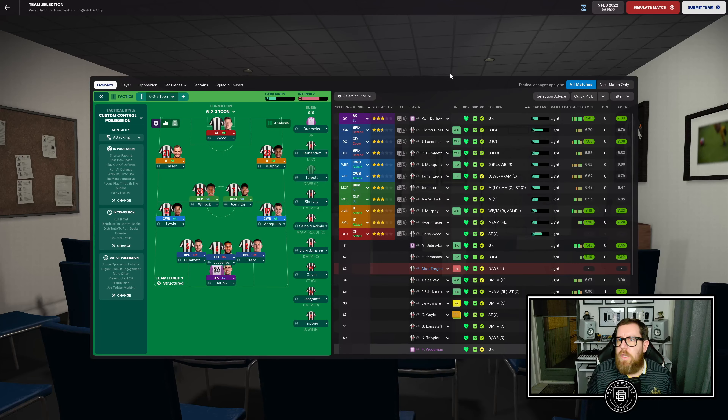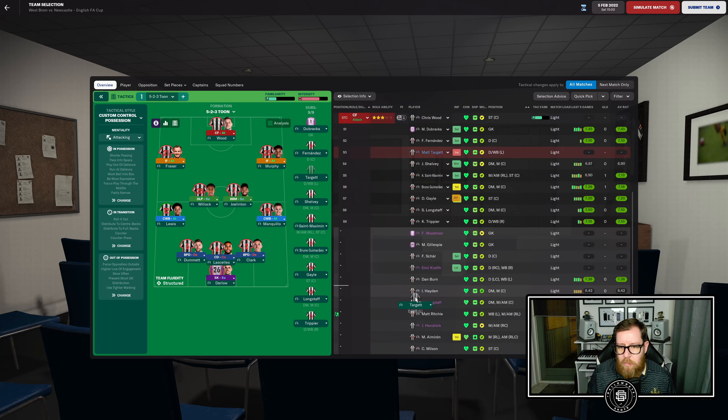We're going into the FA Cup game and I'm making some pretty major changes since we have another important game in two days. The only player I'm really keeping from my starting 11 for the next game is Ryan Fraser. I need to take Target out as he's ineligible. We're going with Dumit, Lassell and Clark at the back, Darlow in goal, Mankiw and Lewis as covering wing-backs, Joel Linton and Willick in the middle, Murphy, Fraser and Wood up front.